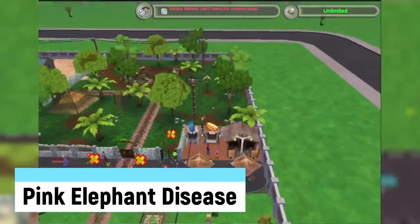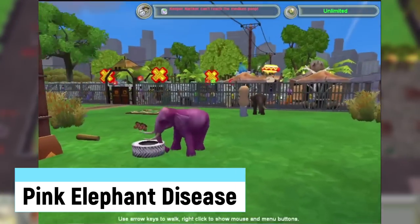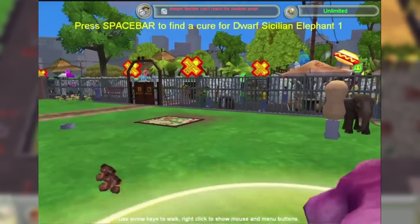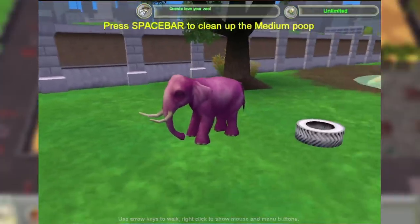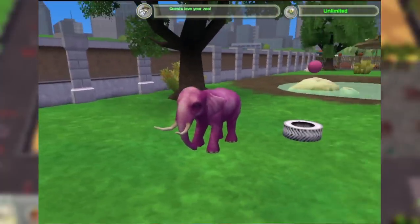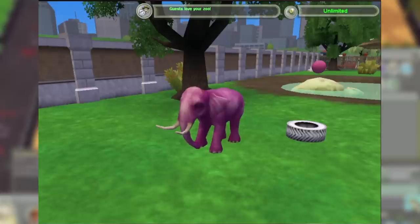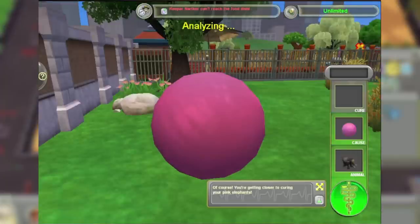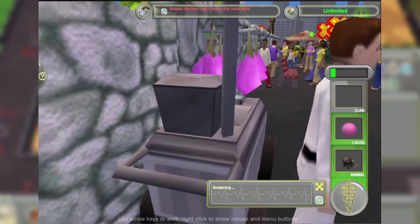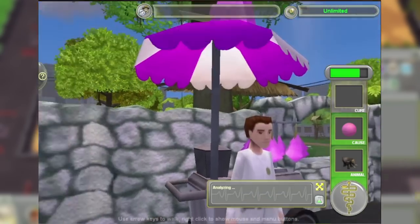Pink Elephant Disease is one of a few diseases in the Extinct Animals game. It can occur to any of the four elephant species, mainly the Dwarf Sicilian Elephant. The main side effect is that they turn a bright pink color. This is caused by the equally pink pursuit ball and is cured by cotton candy of all things. There are other weird diseases and cures, but this is the most noteworthy.